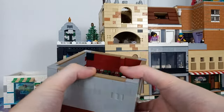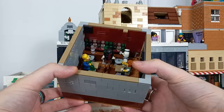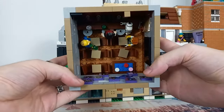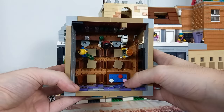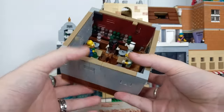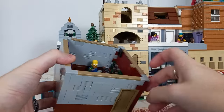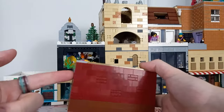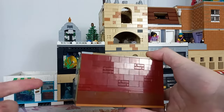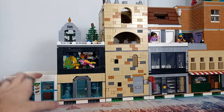Moving to the second floor, we have the villains bar, inspired by the 'How It Should Have Ended' villains bar. We had the Emperor at the bar, and there are tables and chairs with a snooker/pool table — again really simplistic design. There's another door hidden on the side. I used up all my red bricks for this, so I can't wait to break it down and get more dark red bricks.